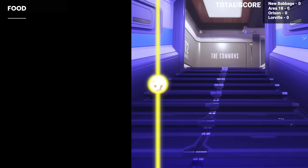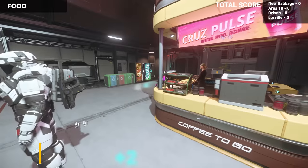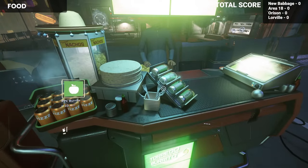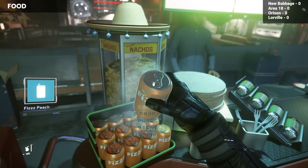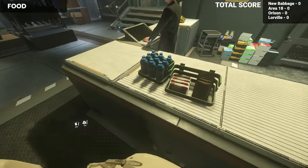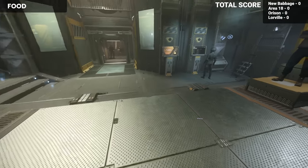For food amenities, New Babbage and Orison lead the way with the sheer amount of options available at more than one location. Area 18 comes in next with currently limited options at the Spaceport or the coffee vendor, and very limited options at the Arcourt Plaza. I personally believe there will be more options available there in the future, given there are vendors present on the streets where you cannot yet purchase food. Lorville comes in dead last with laughable options only available at Tammany and Sons — maybe one drink option and two food options. Yeah, it's a bit oppressive out there in Lorville.